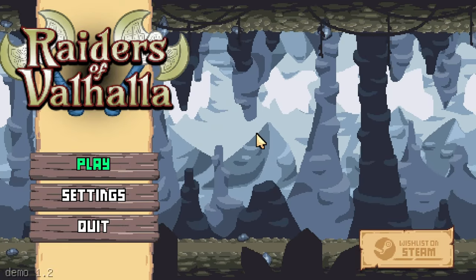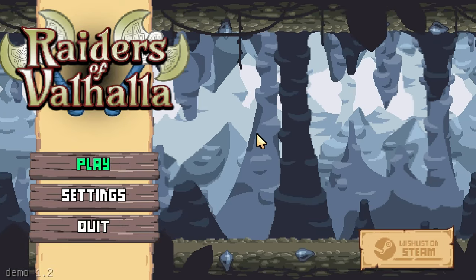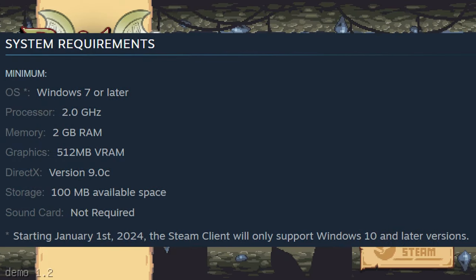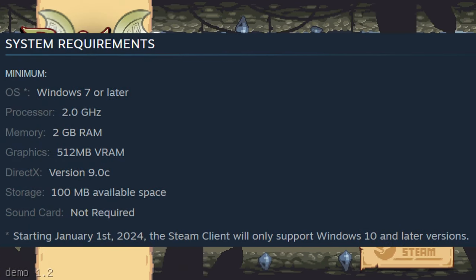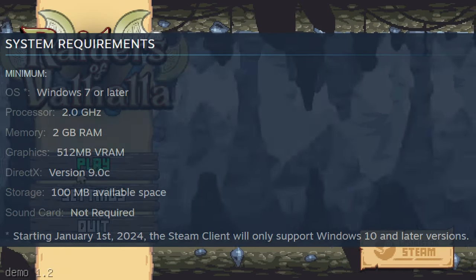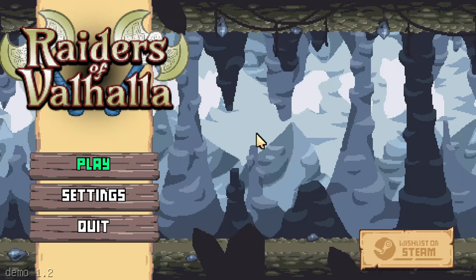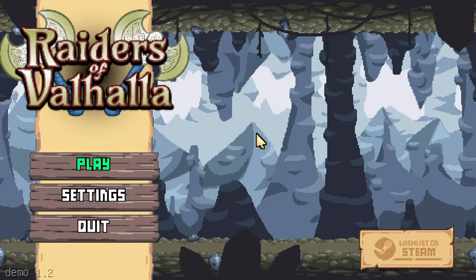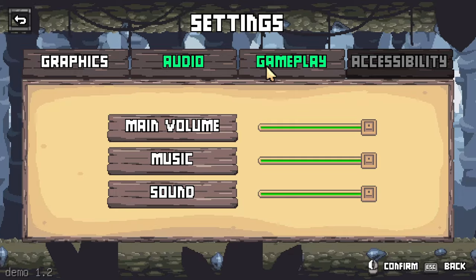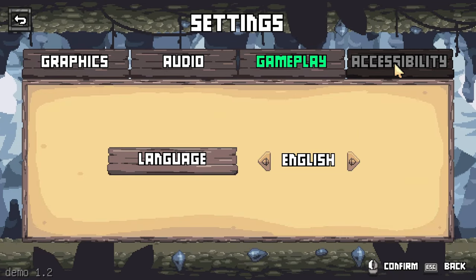First things first, let's take a look at the specs you're going to need to run this thing. Basically, as long as you're running this on anything beefier than a toaster, you're good to go — some toasters might even be able to run it. As far as the settings in the game go, this is what you're looking at. Not a whole lot, but that's to be expected given how little hardware you need to run this.